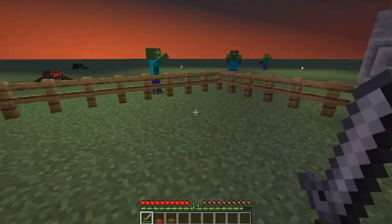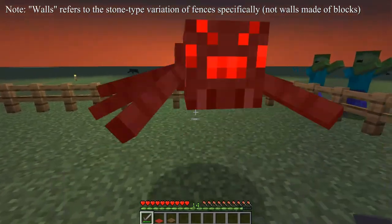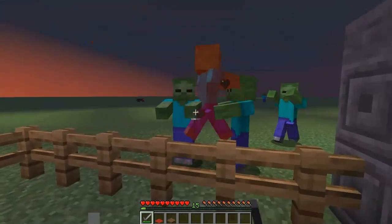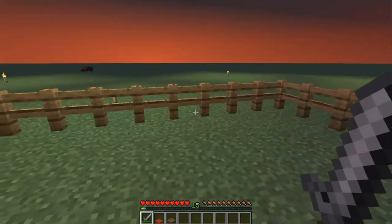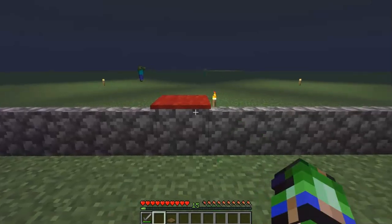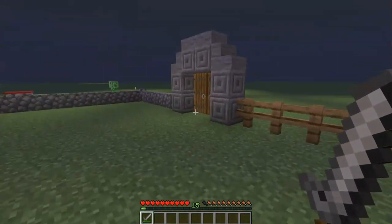For home defense, fences and walls will keep out mobs other than endermen and spiders. Fences and walls appear visually to be one block tall, but actually have a collision hitbox of one and a half blocks. Mobs can only jump one block, but you, as the player, can jump a bit more than a block. Placing a carpet or a trap door on top of a fence or wall changes the collision to be a bit more than a block, meaning that you can jump over this section, but mobs cannot.